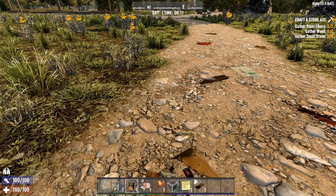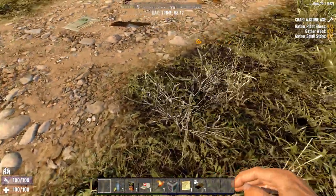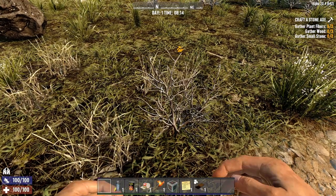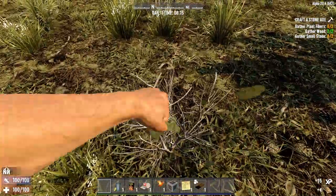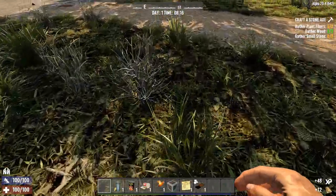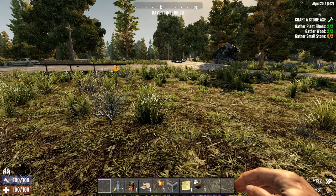What I'm going to do is go into an empty hand slot so that we can gather. Every now and again you'll come across one of these grass tufts that look like a small dried-out bush. If you punch one of these, you will gather wood instead of plant fibre. Because we are going to be using a lot of wood, we are going to quickly go and grab as many of these little branches as we can.